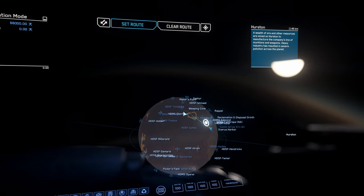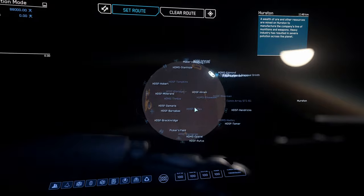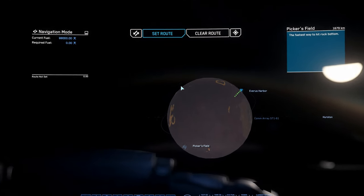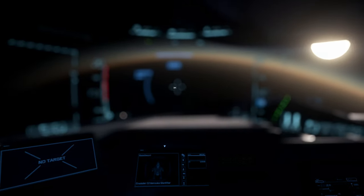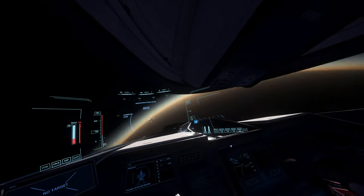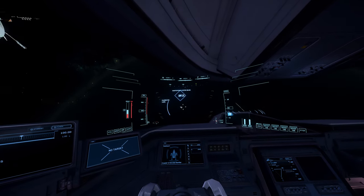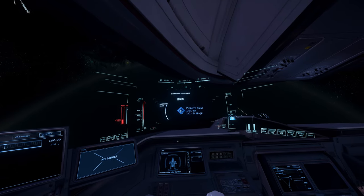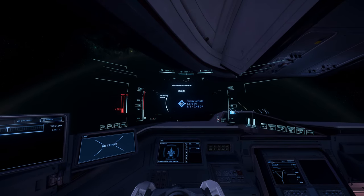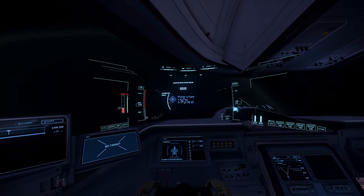So what you want to do is grab your biggest cargo ship. I'm going to be using the C2 here. Obviously anything less than that will make less and less money the smaller the ship gets. We're going to be heading out to some of these new outposts that got added. There's a couple you can use — you can either go to Makers Point or you can come here to Pickers Field. That's the one we're going to be heading to today. Basically what we're going to be doing is trading RMC.